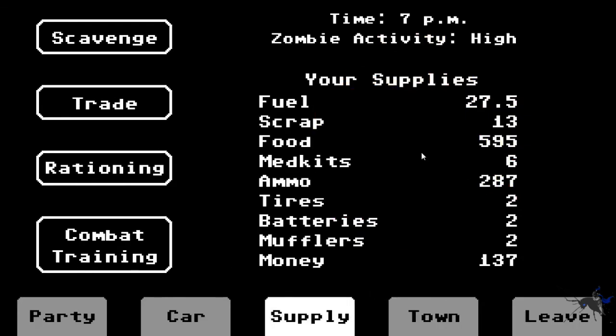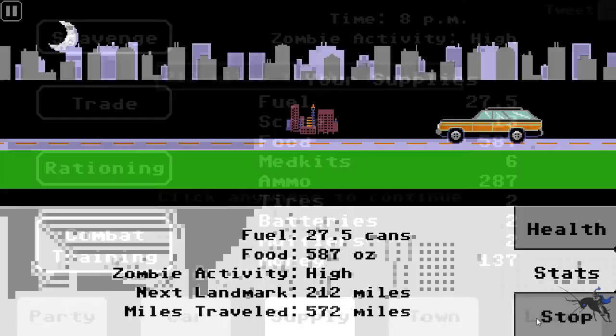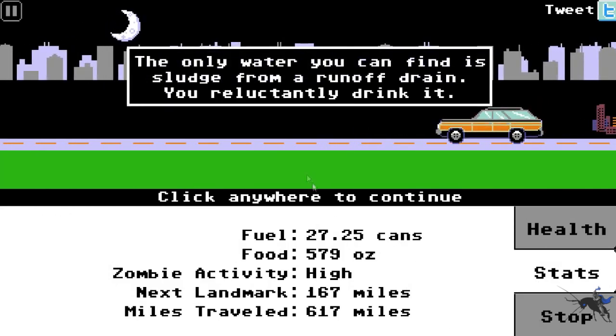Getting food is probably the best thing to do because when you scavenge you get the most amount of food. I always find that eventually when you break down in the middle of the road, at some point people will just be wanting food more than anything else - food and medkits - so they'll trade anything for them. Let's see if we can trade anymore. I really just want to trade something - okay, let's just leave.